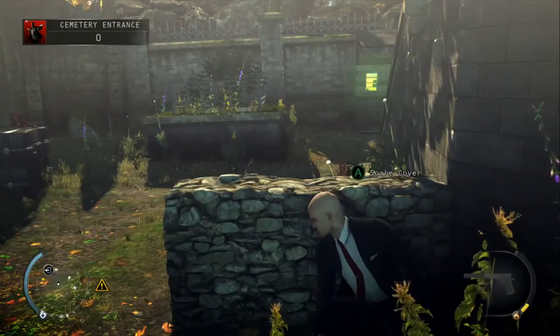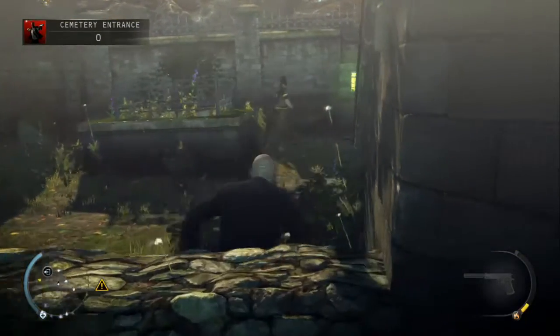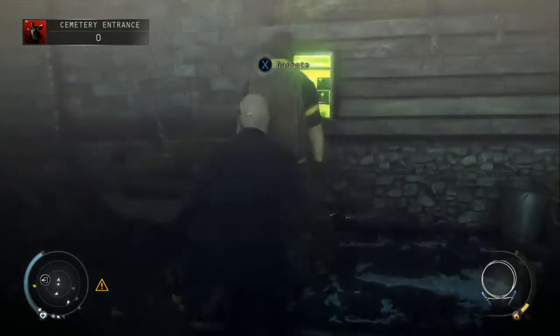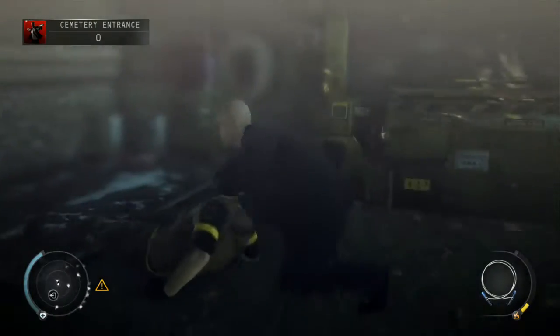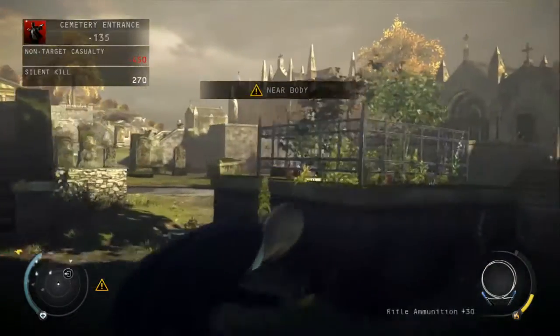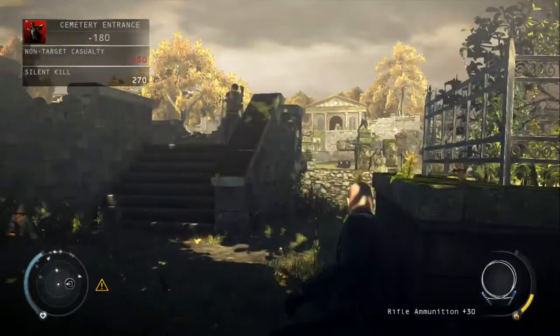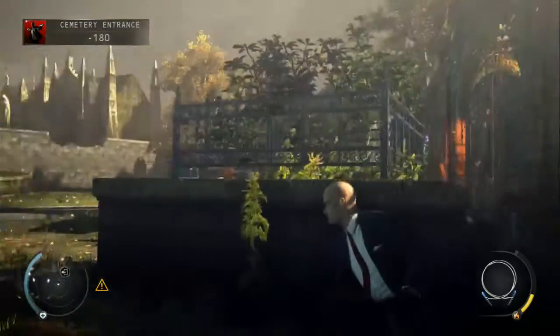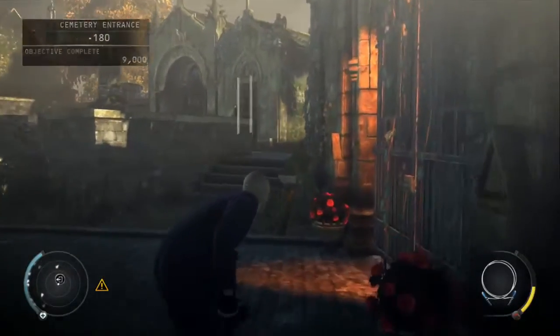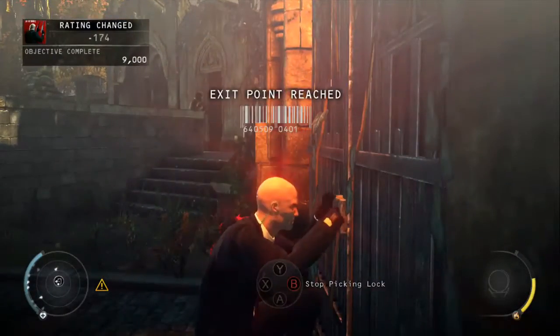When the guard is over by the medicine cabinet, just jump straight over, take out the fibre wire, and take him down — nobody should notice you. This particular part took me about 3 or 4 tries to get the timing right, so it's not the easiest. Once the guard moves over to the left, head straight for the door, pick the lock, and you'll have completed this section remaining undetected.